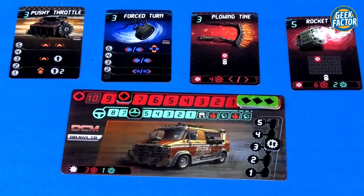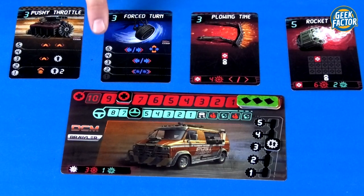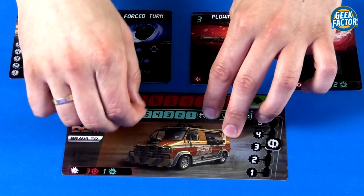During the player phase, if your handling is not below one, you can pass, focus, or play actions. On your turn you can perform a single action by playing one card, perform a single driver action, or perform both. You cannot play two action cards or two driver actions. Every time you play an action card, you pay the cost shown in the top left corner in handling — you move the handling marker down the track by that many spots. For example, a card costing three moves your handling marker three spots down.